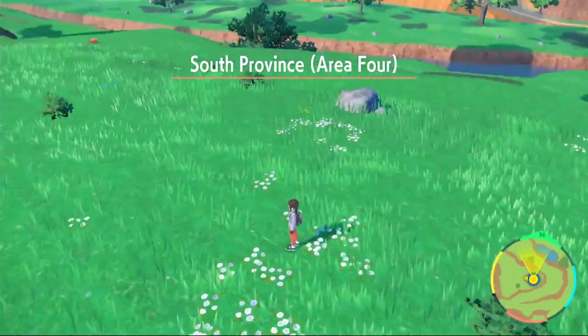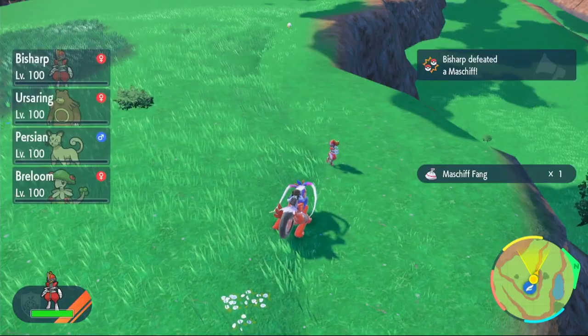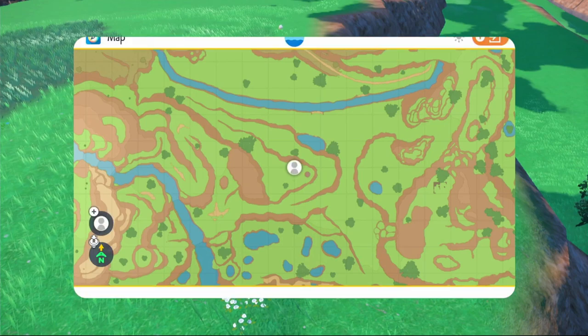For Master Fangs, fly over to South Province Area 4 Watchtower. Around this tower you will find Maschiff. Take them out and you will get your Master Fangs.